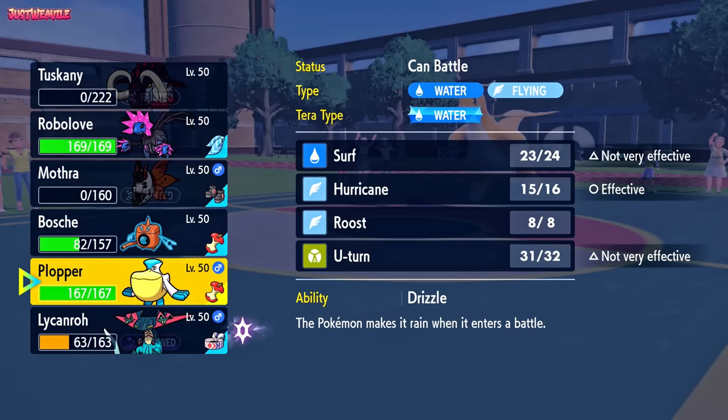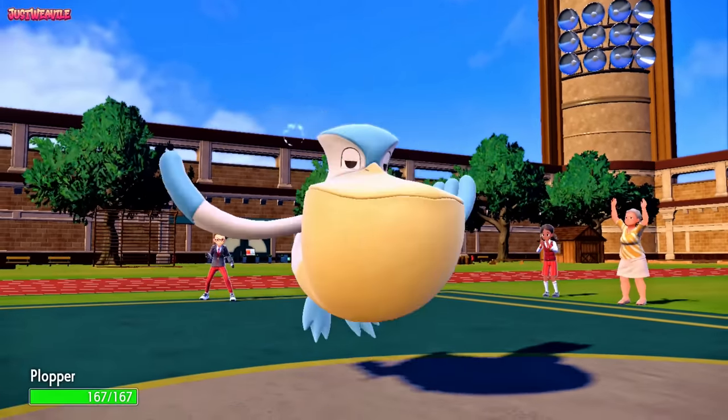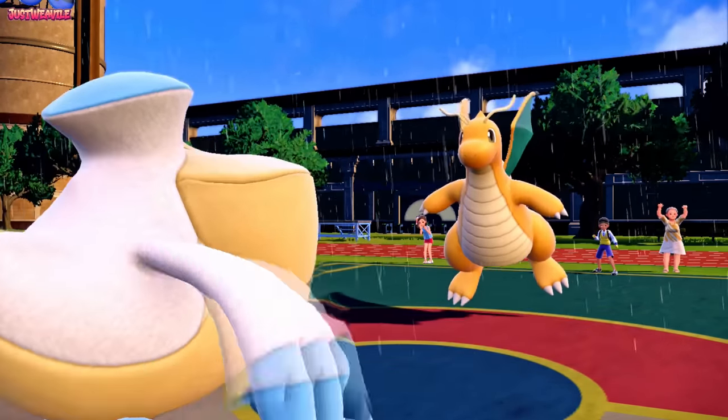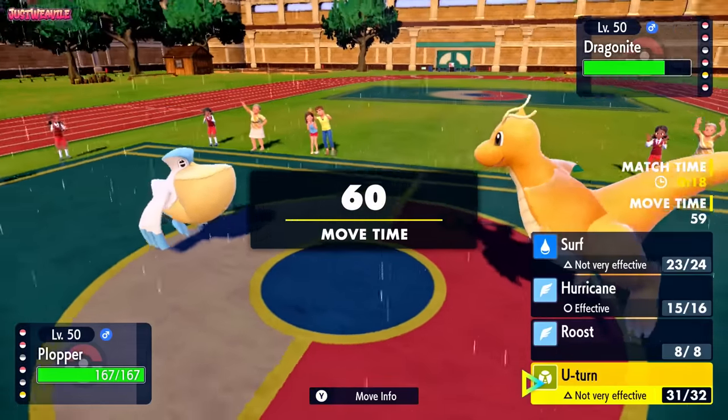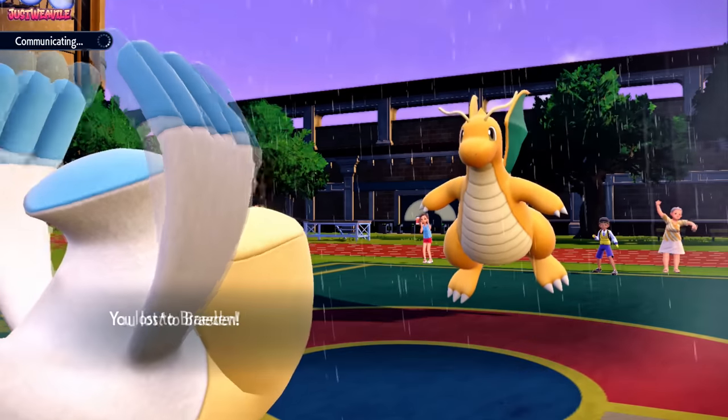I go into Pelipper to get the rain up so we can come in with Iron Juggalus and revenge kill Dragonite after it's done its business. Going ahead and going for a U-turn, expecting them to attack - but the timer runs out and the battle is over.